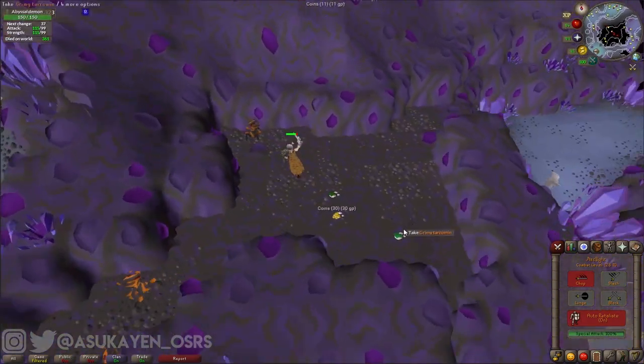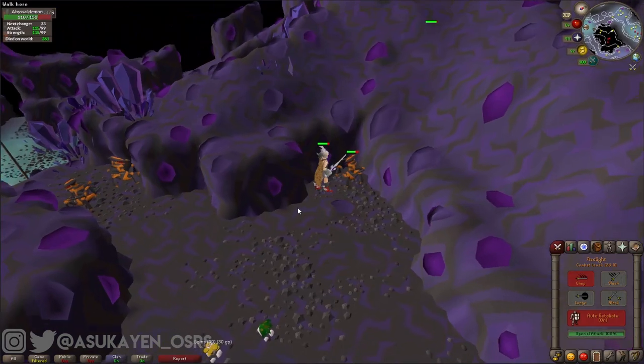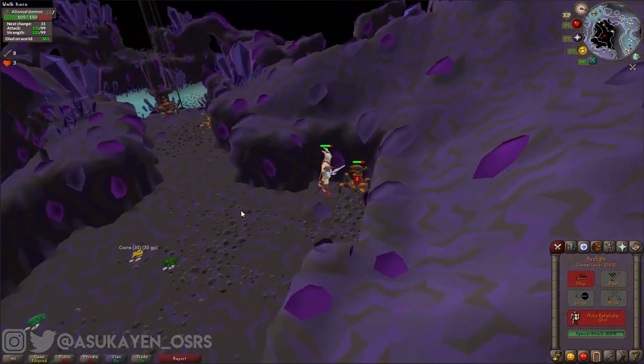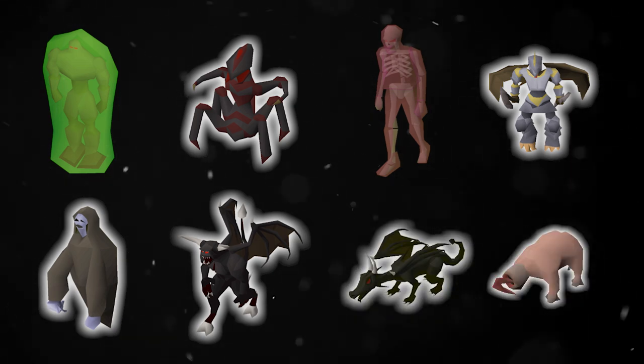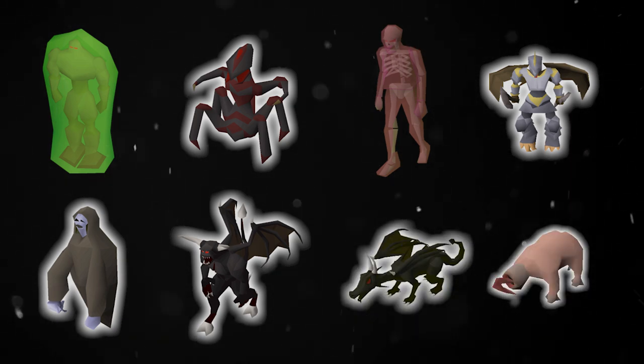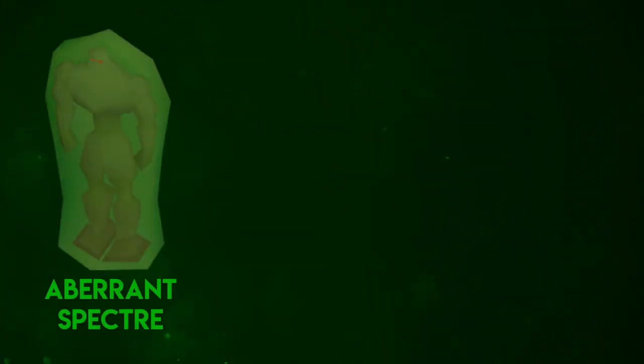In this first part I'll be covering eight different Slayer NPCs that you can be assigned from Chaeldar, Duradel, Nieve, or Steve. The NPCs covered in this episode are: Aberrant Spectres, Abyssal Demons, Ankous, Aviansies, Banshees, Black Demons, Black Dragons, and Blood Velds. Going in alphabetical order, our first stop is going to be the Aberrant Spectres.